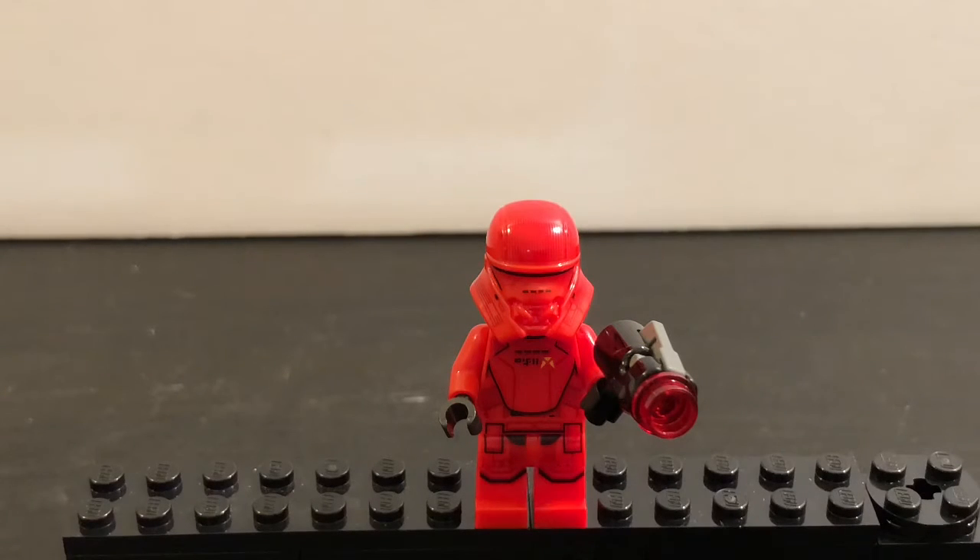The next minifigure we have is a Jet Trooper. I kind of wish they included two Sith Troopers instead of two Sith Jet Troopers, because I think there are more Sith Troopers, and it'd be cooler to have more of them. But you also get one in the Kylo Ren shuttle, so I kind of like that. I think I might start building the Kylo Ren shuttle today, even though I didn't finish the Disney train yet — I have like five more bags left on that.